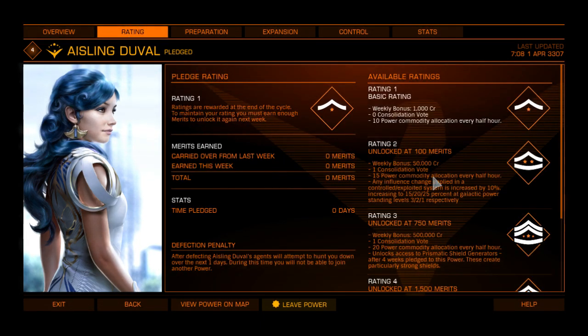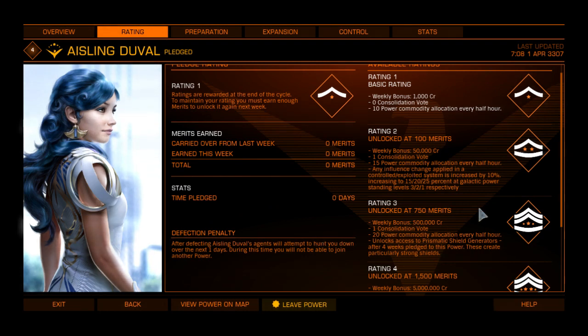On the ratings tab, the way it works is for each week, depending on how many merits you collect and gather, you will get a rating. At the Wednesday/Thursday cutover for week four of Elite Dangerous, whatever your highest rank you reached is, that is the rank you get. So you can go literally from rank zero to rank three in one week. You have to wait till week four in order to get the prismatic shield generators for this specific power. What I tend to do is wait until the end of week four about to be week five, gather those 750 merits, and then purchase all the shields once that week rolls over. Each week you lose half the amount of merits you have, so there's really no reason to keep grinding if you're not interested in power play and just want the rewards.